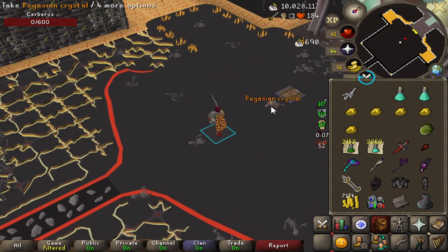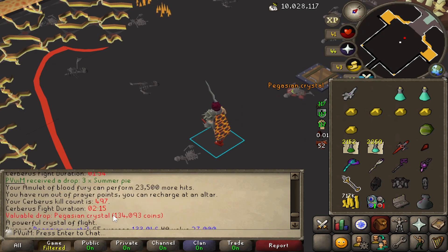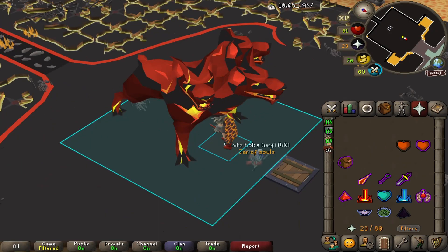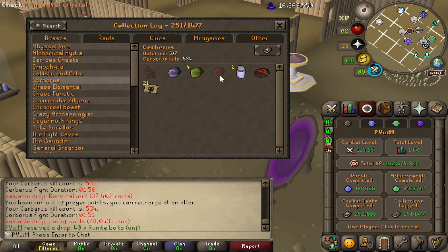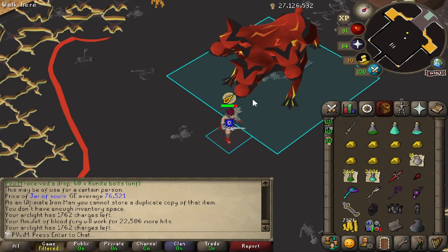Getting back into Cerberus, starting off strong with a Pegasian Crystal. Then back to back we got another Pegasian Crystal, which is pretty crazy to see, and then of course another Pegasian Crystal shortly after. To put the icing on the cake, we got the Jar of Souls on 534 KC. Looking at the collection log, we've got quite a few items from Cerberus but none of them are the Primordial Crystal, so we're going to keep hunting for that.